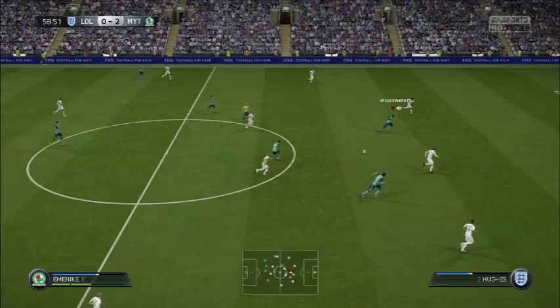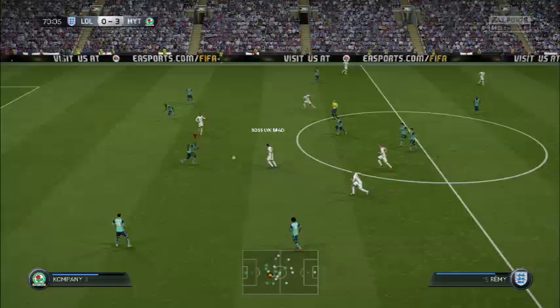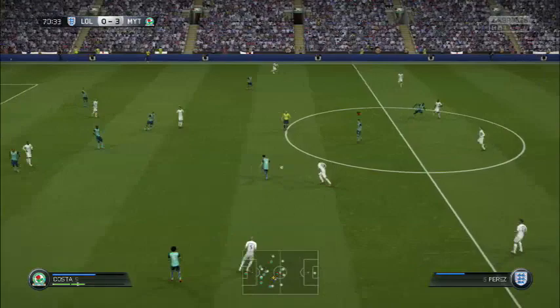The final positive I'm going to talk about is his work rate. As a striker you want a high work rate and he has that, and he also has a low defending work rate. You don't really want him tracking back — there's no point. You want to utilise the attacking presence that Emenike has. High/low work rates is the best thing for the Emenike card.